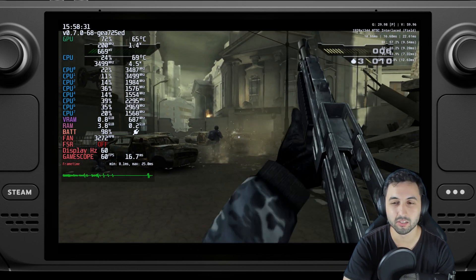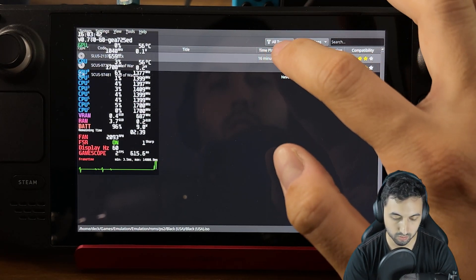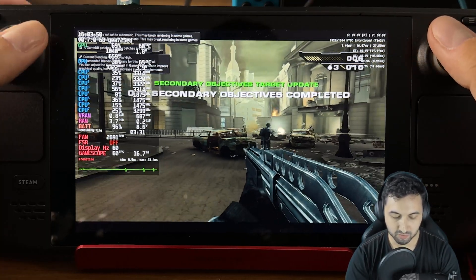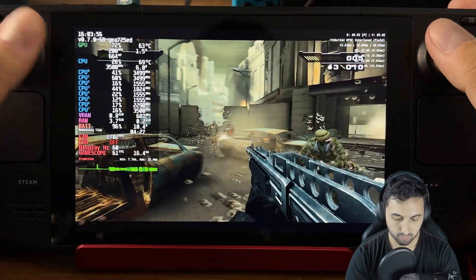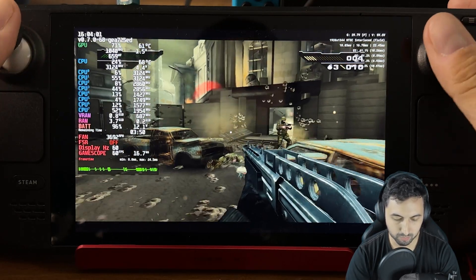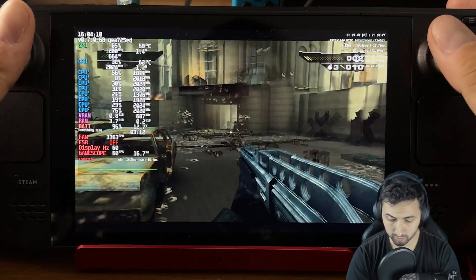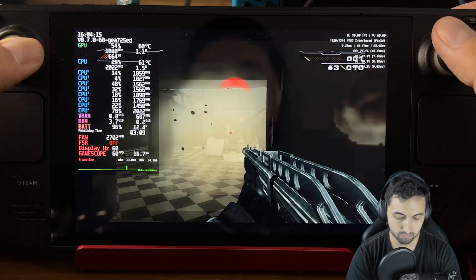Now we are on handheld. I'm going to reload my save state. Remember, 60 FPS here means full speed. I don't know why in handheld I get those spikes in the frame time — not sure if that's true or just a bad reading. But the frame rate at the top right corner from the emulator says we're at over 59 all the time, so it doesn't seem to be an issue.